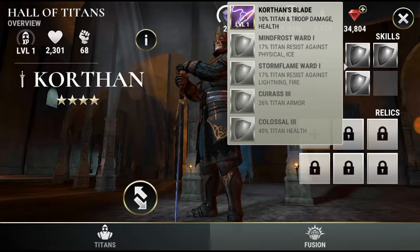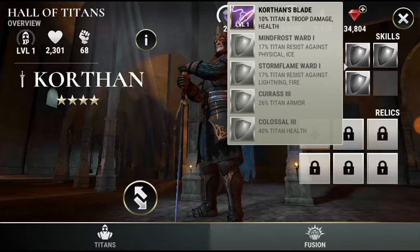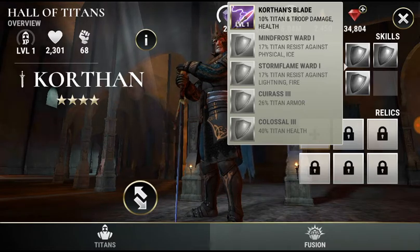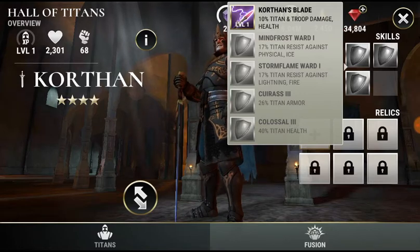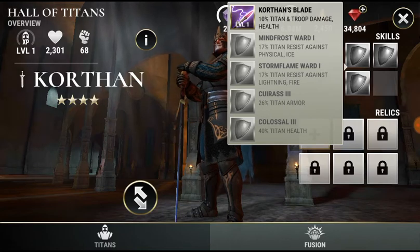I'm actually happy with this one because I can put on relics — I have a lot of relics for poison resistance, so I can get that quite easily covered. The first and second skill slots give 44% resistance to physical and ice, and with the second storm flame board in there as well, that should be 44% resistance to lightning and fire too. Not too upset overall.